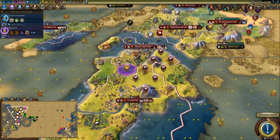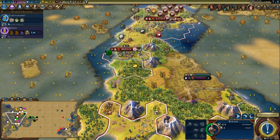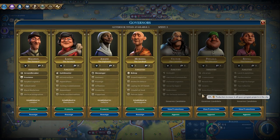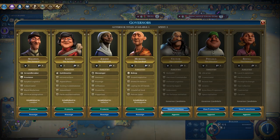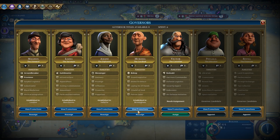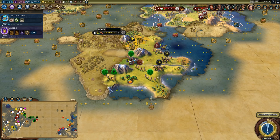I'm going to send this trade route to London — that sped things up by eight turns, from 33 to 25. This builder has two build charges so I want to look around for some lands to develop; Bristol could use some development. I also have some governor titles I want to spend. I'm thinking I might go for Victor and put him in this city because there's just a lot of units around here. I'll go ahead and pick up Victor, but I won't place him quite yet.